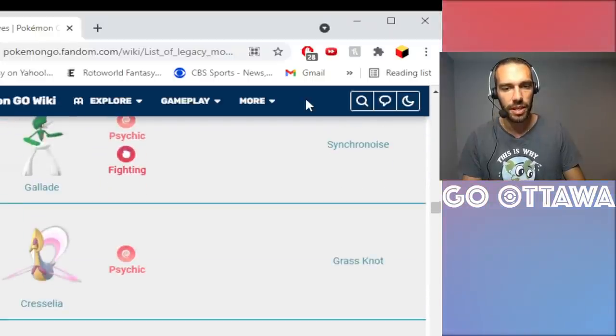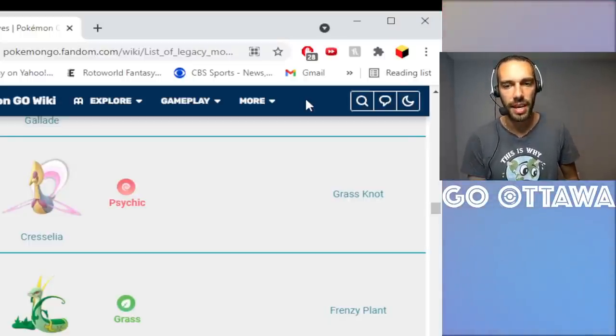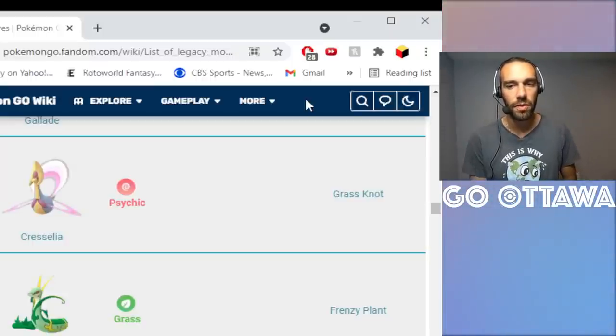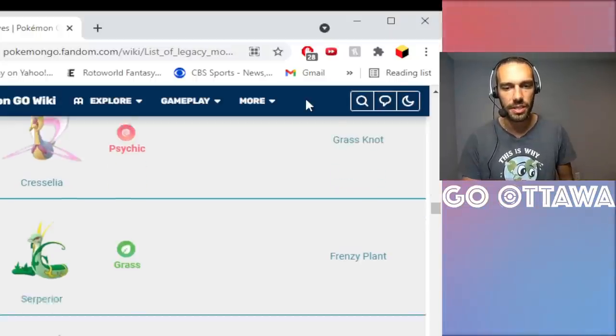Ancient Power — no. Tri-Attack — no. Grass Knot on Cresselia — yes. The amount of people who ask me: one, how do I get a below-1500 CP Cress, and two, how do I get a Grass Knot Cress — both of those came from a very special event. I've seen Cresselia used with Moonblast and Future Sight, which isn't a bad combo since they both hit hard. But if you want a quicker charge move with more coverage, Grass Knot is the way to go.